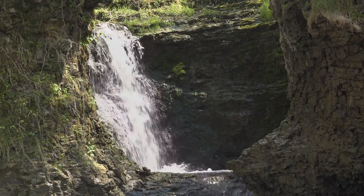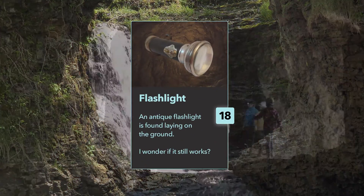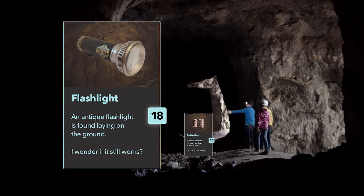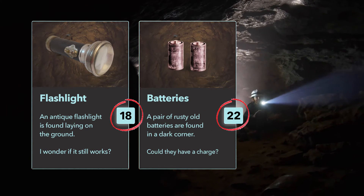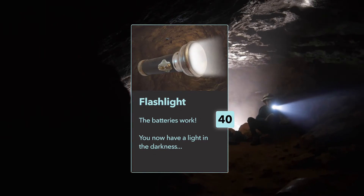Your first action is to combine two or more objects. So if you come across a non-functioning flashlight and a set of batteries, you can interact with these two objects and put the batteries in the flashlight. The flashlight will turn on.